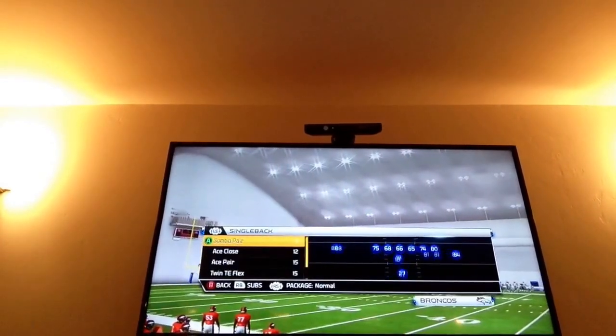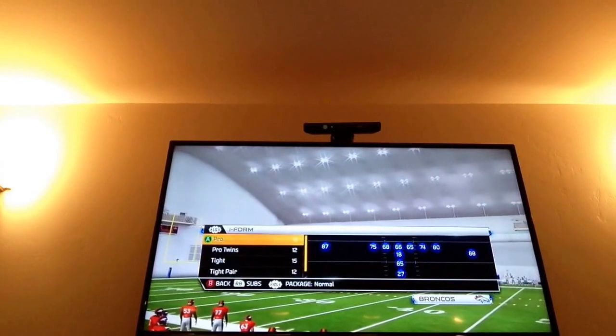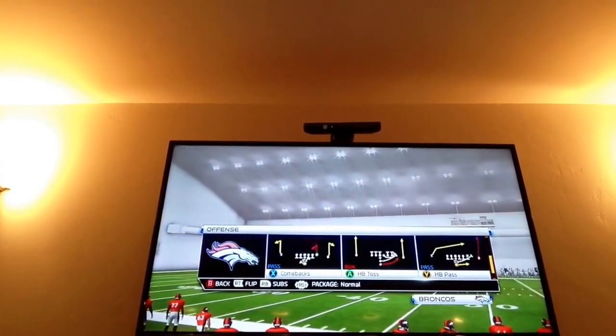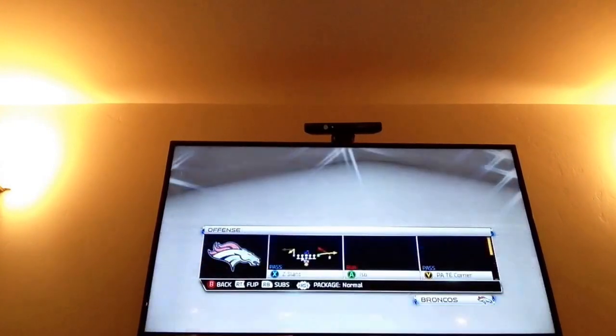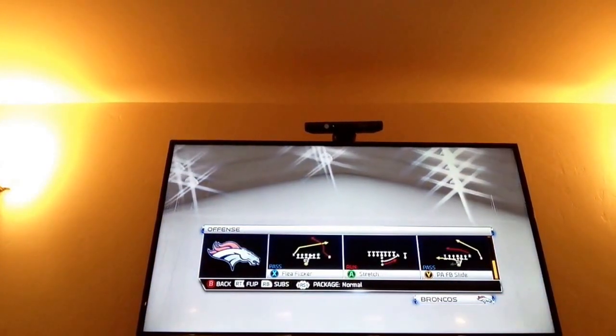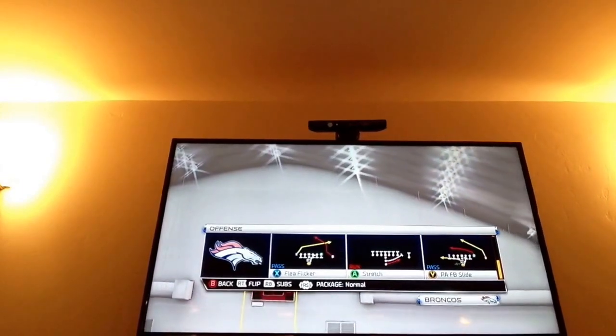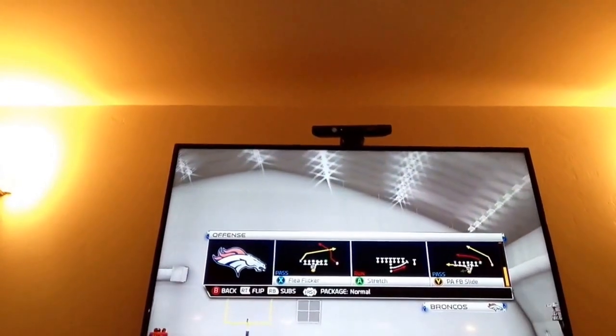You find the I-Form Formation. You go to Pro for the Halfback Pass, and you go to Tights for the Flea Flicker. I hope you guys like this video. Please like, comment, subscribe. And Chase, call my phone because I don't know where it is. Bye!